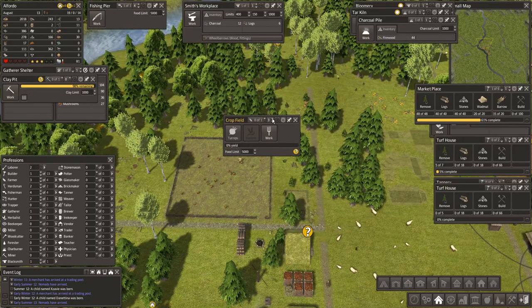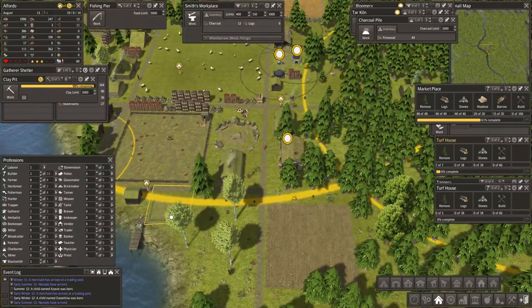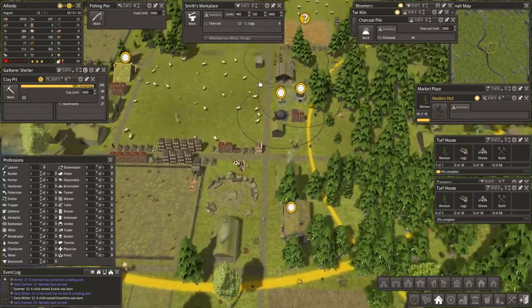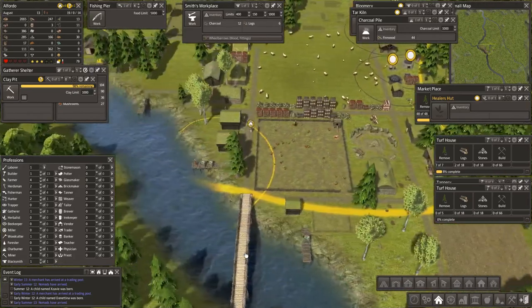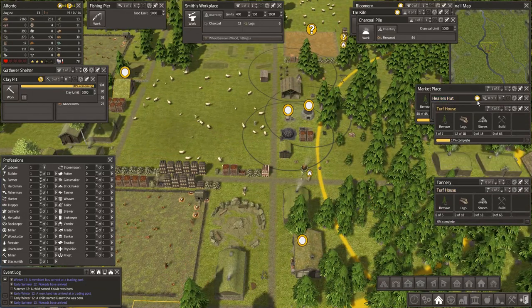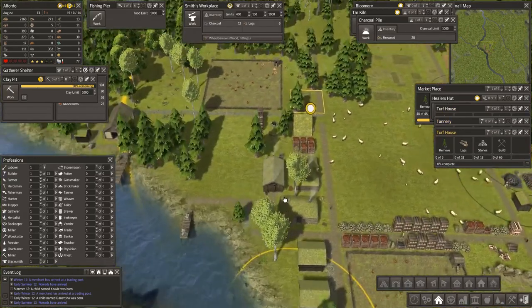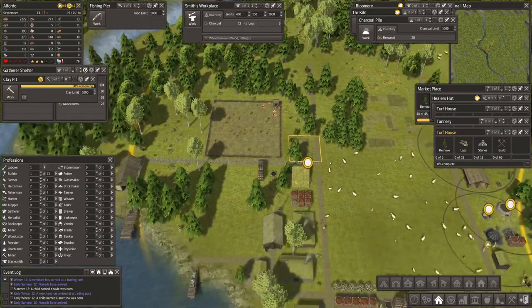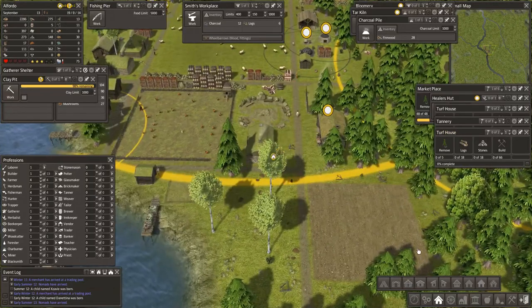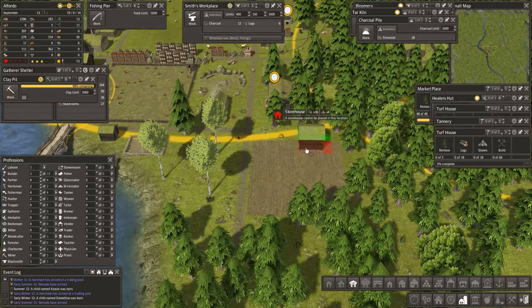We only have turnips so we're going to grow turnips — that's our first crop. And guys, I think we've got the field the right size! We've got another turf house being built there. The healers hut is disabled for the time being. We're getting there with the barrows — we've got someone making charcoal and someone cutting logs. Population is up to 19 people and 14 children, and we have a crop field — yay! Now we need storage right next to the crop field. Let's put in a larger storage here and get the road in facing the crop field.